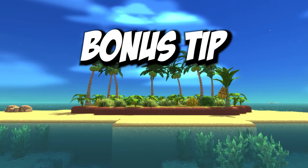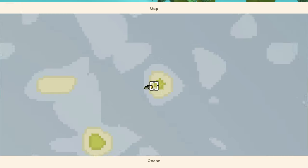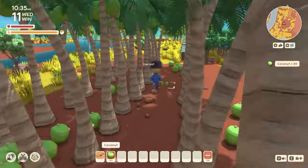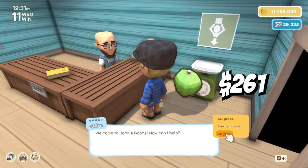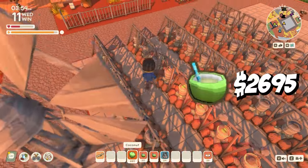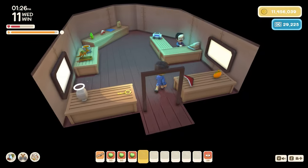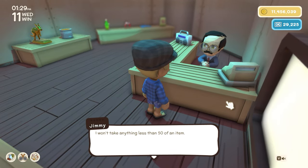If you made it to the end of this video, here's a bonus tip: coconuts. Coconuts can be found on the north of the map. If you take a coconut and bury it in the ground, it will create a coconut tree. When harvested, this will drop three coconuts. Each coconut sells to John for 261 dinks, or alternatively, you can take 10 coconuts and put them in the billy can to make a coconut drink, which sells for 2,695 dinks — working out to 269.5 dinks per coconut. You can make these margins wider if you purchase the commercial license and sell to Jimmy in stacks of 50.